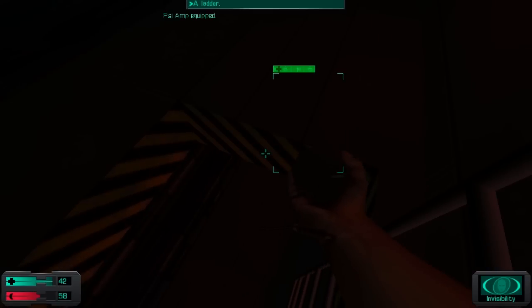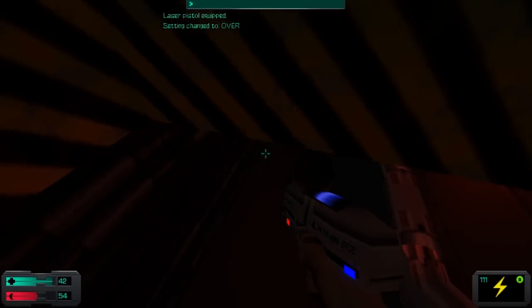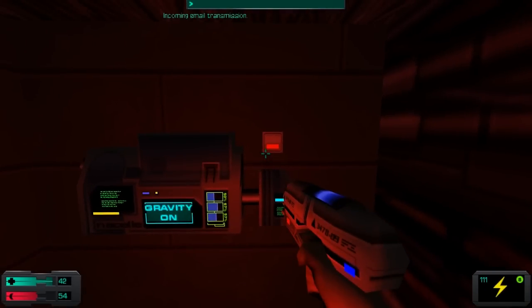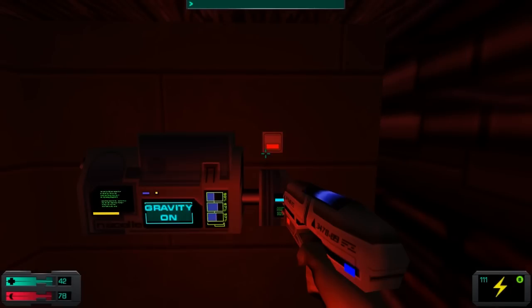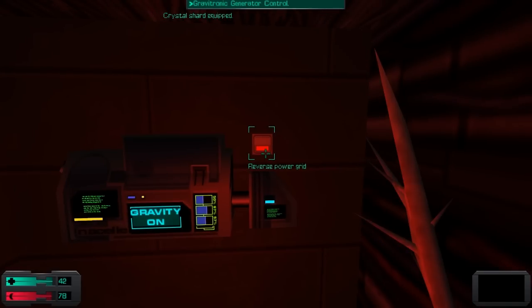Unless I'm wrong, this is another rocket turret, so it's time for us to not take any chances again. This device will reverse the Gravitronic Generators in pod 2. This will prevent you from clumsily disturbing the overloaded Mason Acceleration Coil there. Now get back to your task, insect. The ship must be cleared, and my patience is thinning.